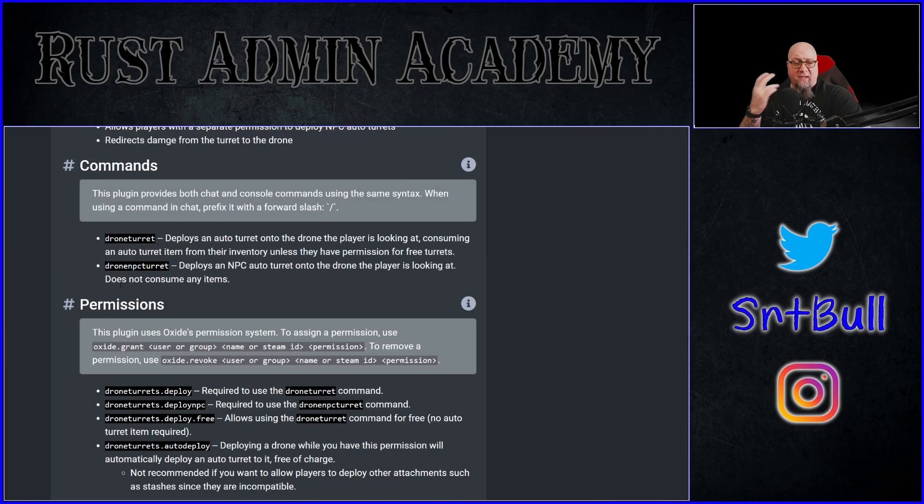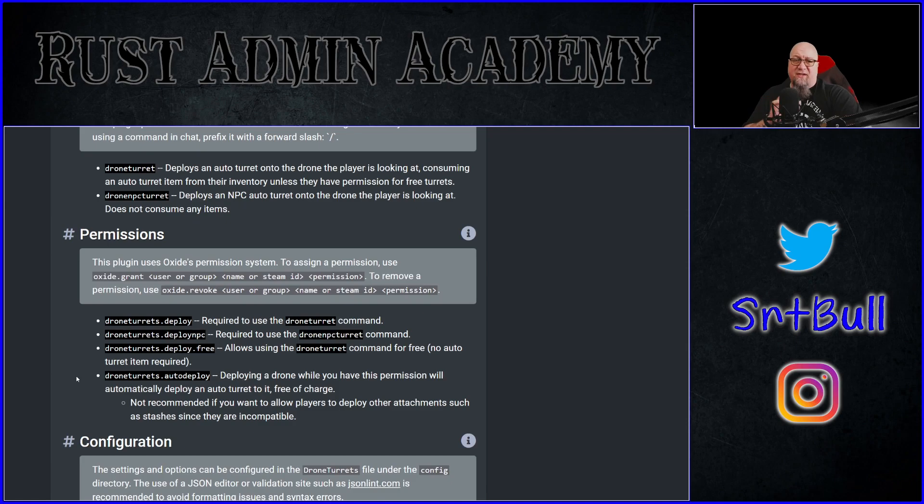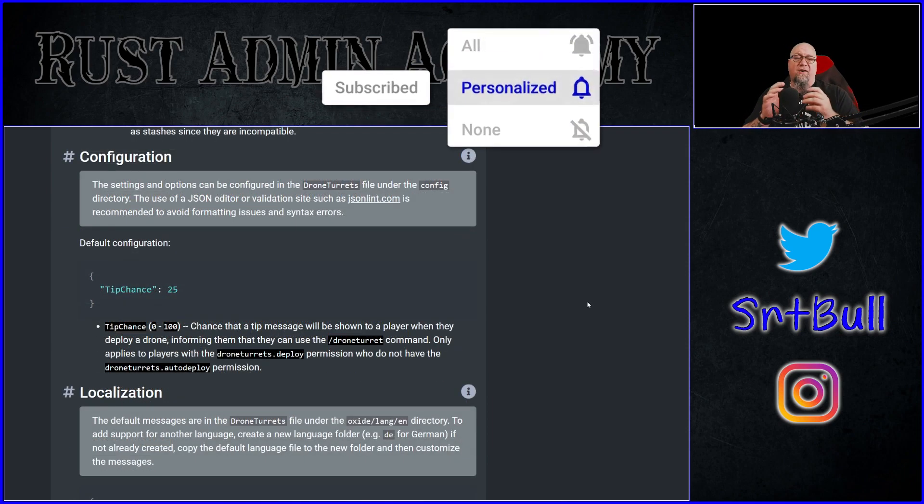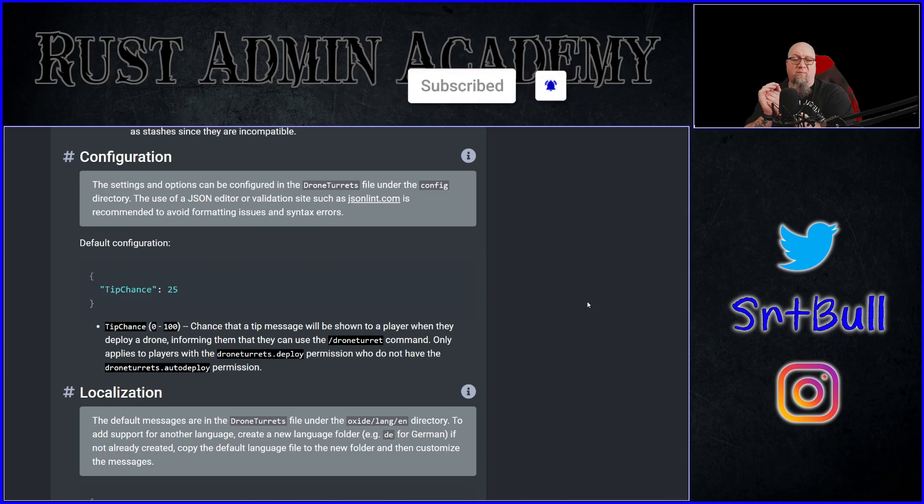Going through the documentation on the uMod website, there are a couple of commands and permissions to remember — I'll go through those in-game. The configuration file for drone turrets is so minimal I'm not even going to touch it. You can check it in your own version and you'll see why I'm skipping over it. For now, let's go in-game, deal with the permissions, and start playing with drone turrets.